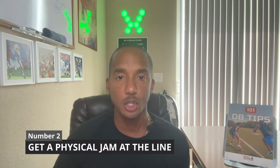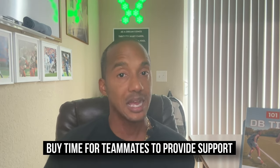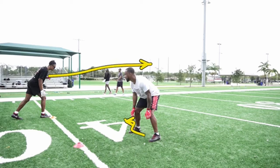Number two: get a physical jam at the line. Jamming the receiver at the line of scrimmage disrupts the timing of the fade. By applying pressure and redirecting the receiver's release, the defensive back can throw off the intended path and buy time for teammates to provide support. The fade pattern typically requires a quarterback to release the ball quickly. If the timing is disrupted, it can lead to the quarterback holding the ball longer or making a throw that is off timing. Also, you can reduce the space where the ball can be led to when you get a good jam, running them out of room so it can't fit in.